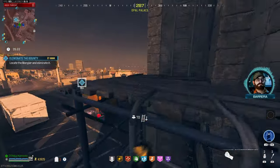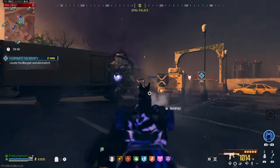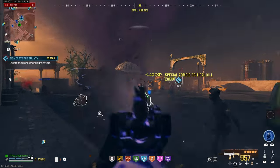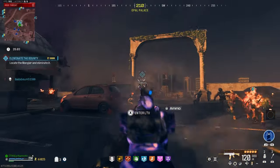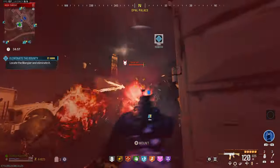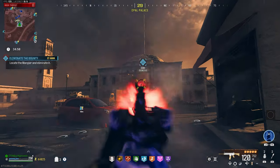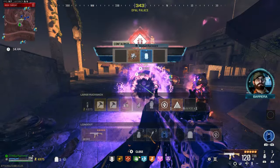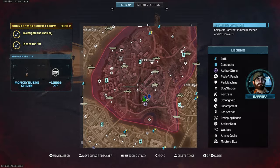Took off about a quarter of the Mangler's health bar and already got the kill. This thing is insane. The TAC-56 has been my favorite AR since the early days of DMZ. Contract complete — let's grab the self-revive and the sigil. I'll take the Pack-a-Punch 2 crystal as well in case we find a scorcher or something.